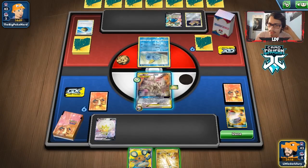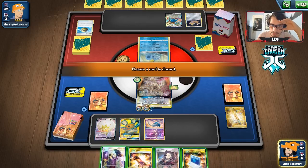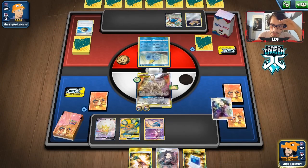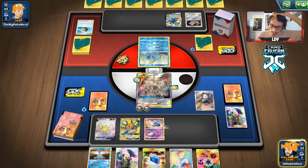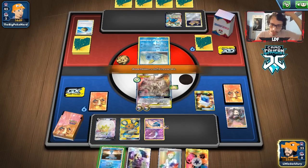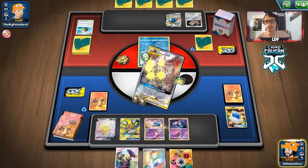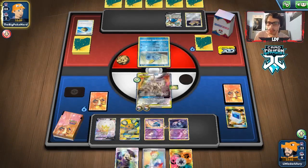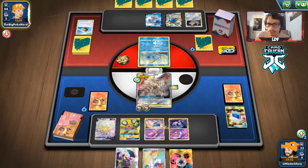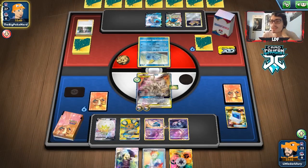We can knock out the Sobble next turn with Ultimate Ray and do a lot of damage. Opponent scoops up the Sobble with Scoop Up Net and uses Stellar Wish, finding a Snom. But they're down two Frostmoths and may have prized their last one. We use Ultimate Ray to take two prizes. We're considering building up Dedenne for a Static Shock play to knock out Lapras, but we don't have room on board for both Stunfisk and Uxie. We draw Uxie and decide to Cynthia.